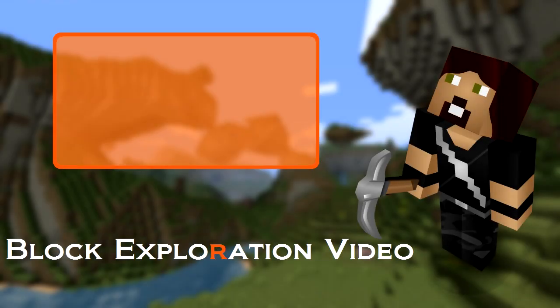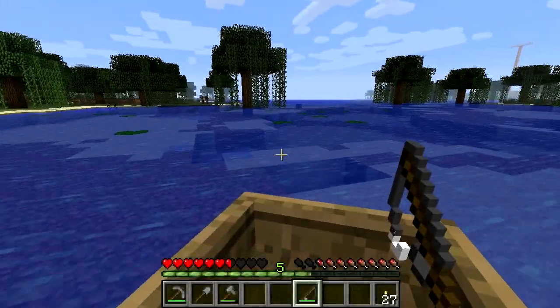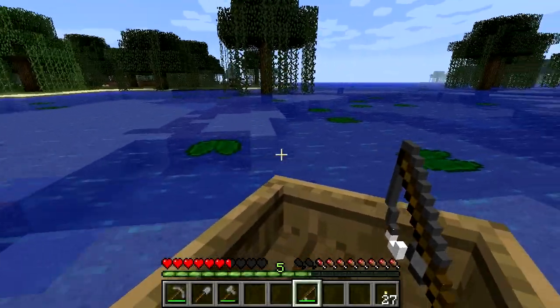Watcher, welcome to this block exploration video where we talk about FISH! How are you all doing? Well that's smashing, it really is. Anyway, fish is an item in Minecraft found, bizarrely enough, by fishing.